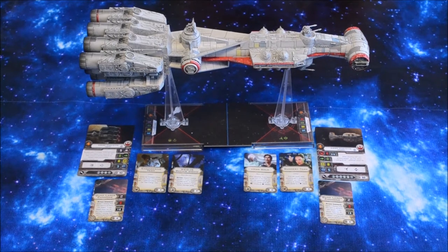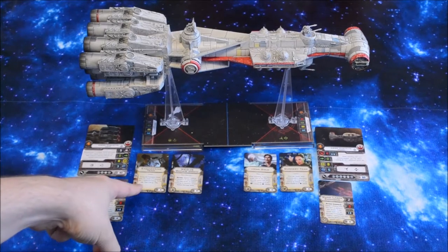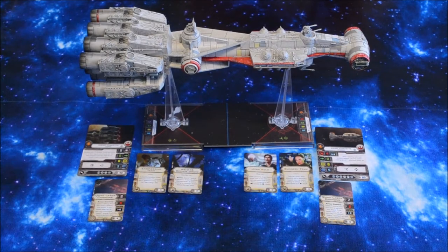As far as my CR-90 goes, I have for the aft section: Quad Laser Cannon, Engineering Team, WED-15 Repair Droid. For the forward section, I have Han Solo, Gunnery Team, and the Quad Laser Cannons. All of that comes to 114 points.